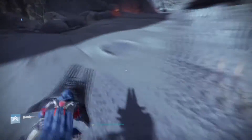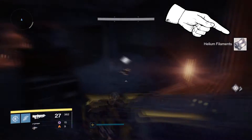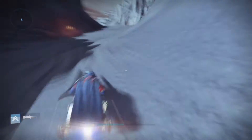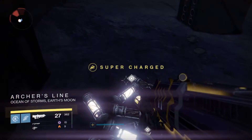Before we dive into it, let me start by saying you're looking for helium coils which spawn randomly on the moon. Once you collect a helium coil they will turn into helium filaments in your inventory. You'll also notice that after collecting a helium coil it'll say so on the upper right hand corner of your screen. After you collect a certain amount of helium coils, thanks to RNG, you'll receive a solid and flare.